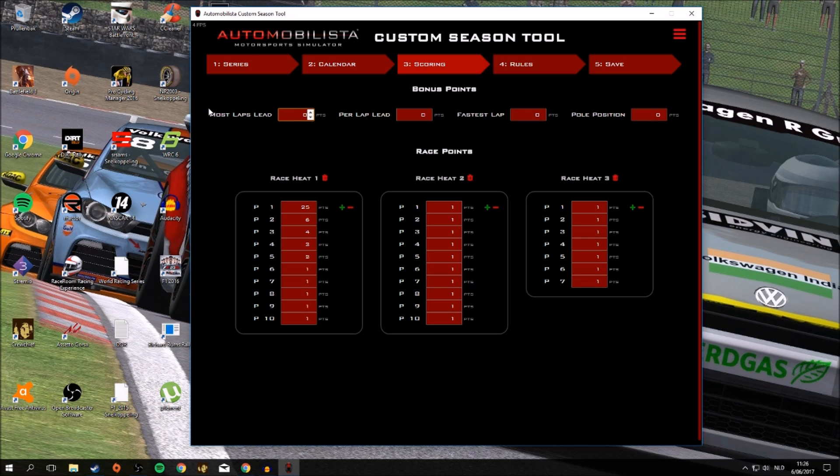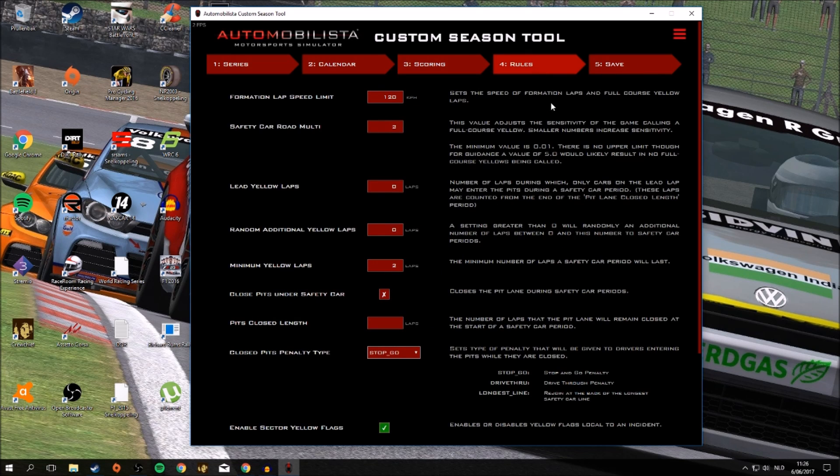There's also another really nice addition — you can attribute points to the most laps led, points per lap led, and also attribute points to the fastest lap and pole position. You've got a lot of customization in the points tab. Then you can also attribute rules — like formation lap limit, and the safety car multiplier, which is basically the sensitivity of the safety car. Previously you could also do that but you had to mess around in the game folder, which would sometimes mess up your game. Now it's all very nicely done in the Custom Season Tool.